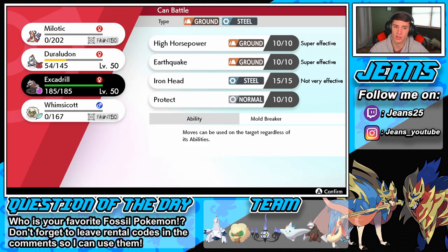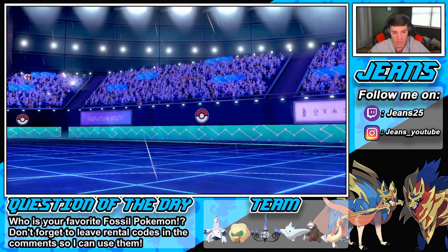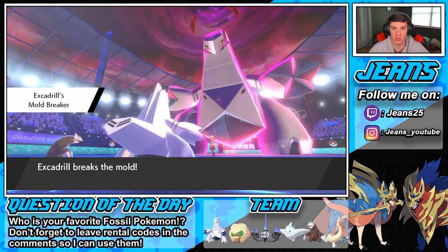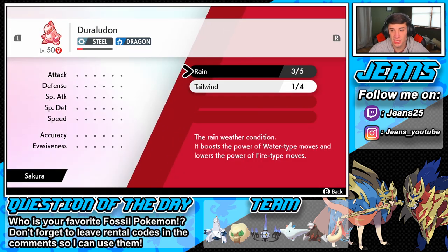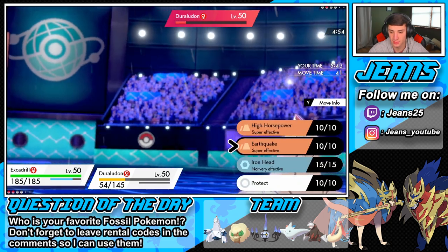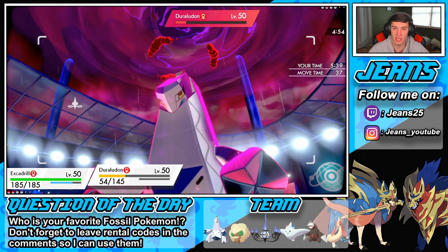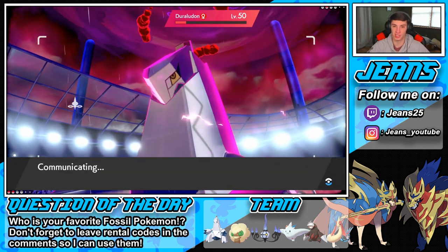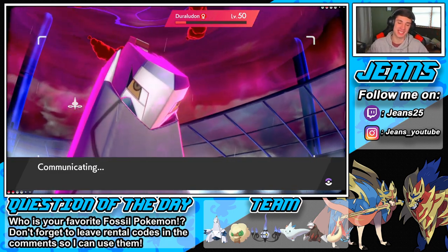It's a Citrus berry and we're bringing out Excadrill. Really depends on if Tailwind is still up. I might Protect. Mold Breaker! Is the Tailwind over? He has one more turn — I think I'll Protect. I'm going to Protect because I know we'll outspeed without the Tailwind. Drop another Draco Meteor — if he goes after Excadrill, we win. If he doesn't, we win. We just can't miss an attack, that's the thing.